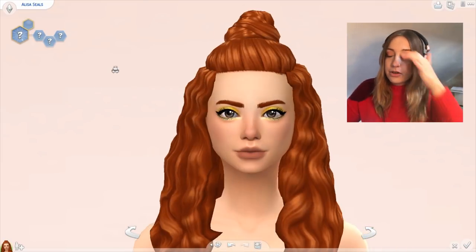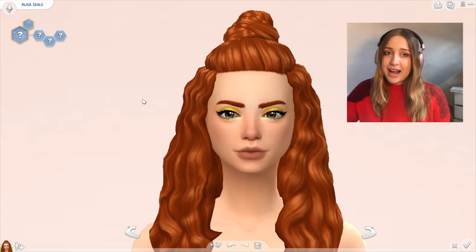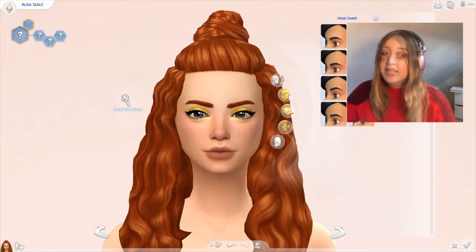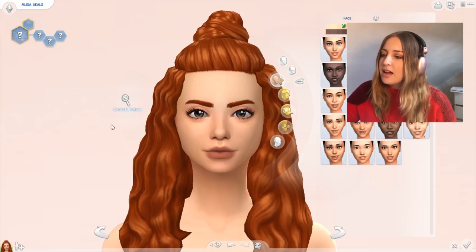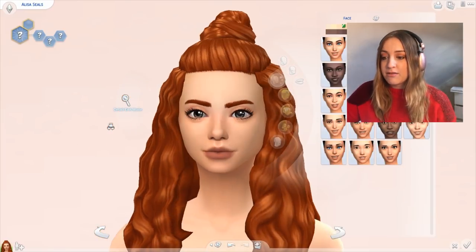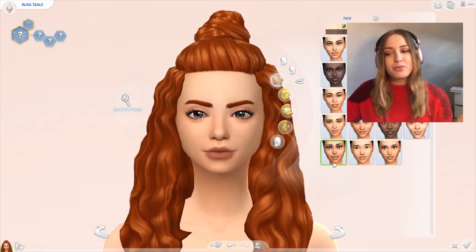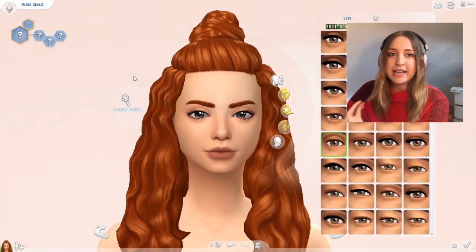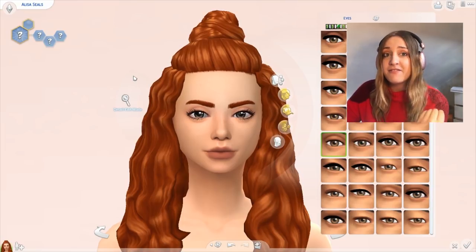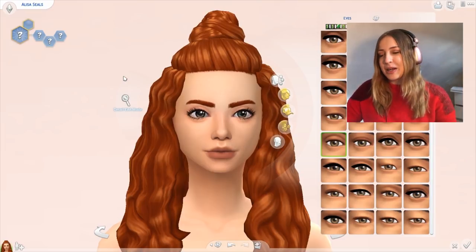The next thing I'm going to show you is skin. I know this kind of counts as CC, but it is a default overlay so I'm going to count it. The skin I use is default, so you don't have to select a custom one. I'll take the makeup off quickly so you can actually see what it looks like — it's very nice. It's got a bit of a fade with the lips though, so sometimes lipstick looks a little weird with it. Next are these default eyes. I really prefer these ones. I don't like the default EA skin and eyes — they look very plasticky to me. I like the soft cartoony look, not the plastic cartoony look.